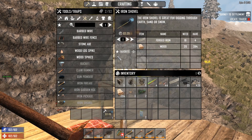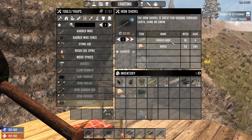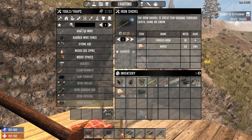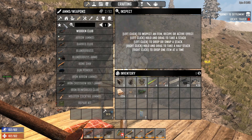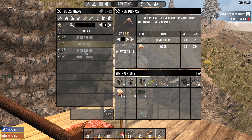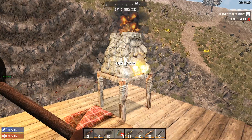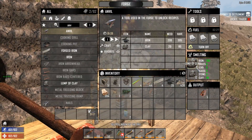I went ahead and made myself some forged iron so I can make a shovel. The shovel doesn't take 20 forged iron — I actually had 19 and was gonna make it. You need 20 for the axe and pickaxe but only 16 for the shovel; it's always been like that, I just didn't remember.